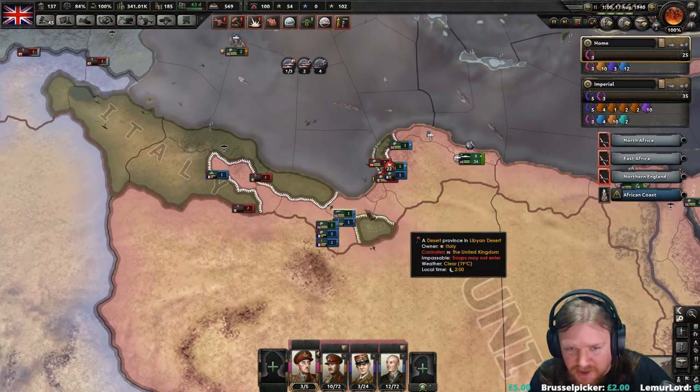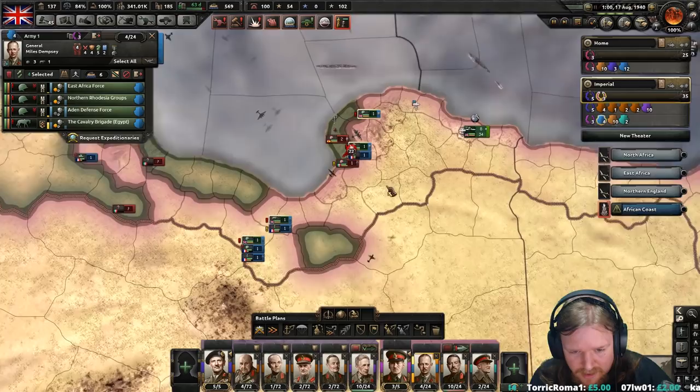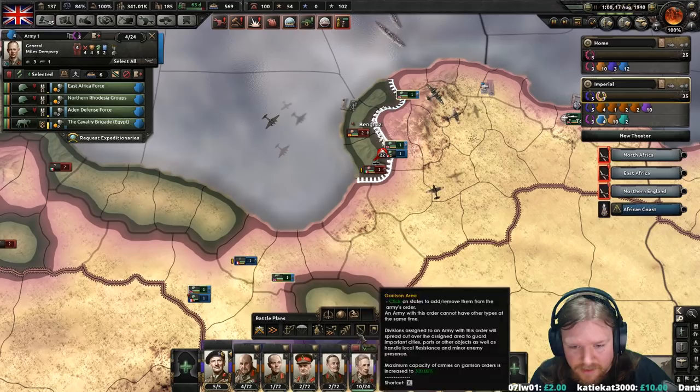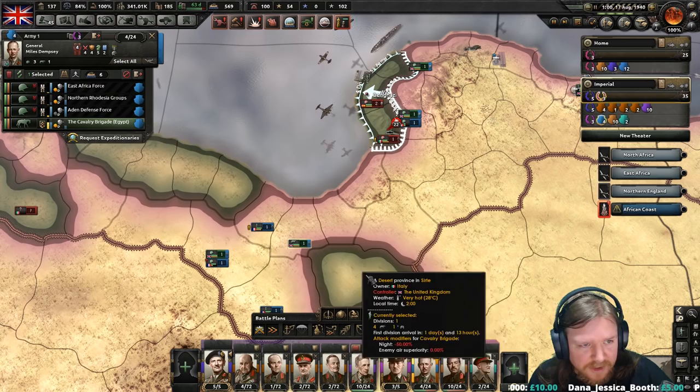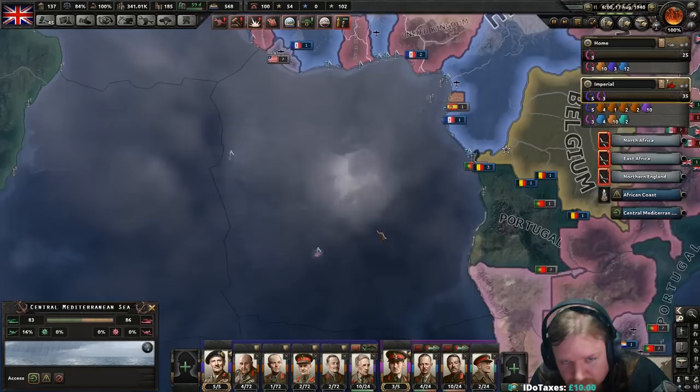I did notice that the French were counter-attacking here madly, so we totally should be counter-attacking too. Let's set you guys up to do that. Let's have you take Benghazi. With the exception of the cavalry, you can go here. We're going to let the French deal with this because the French are doing a really good job. How's Ethiopia doing? Wow, we are crushing Ethiopia too. Excellent.